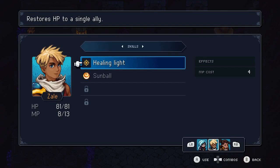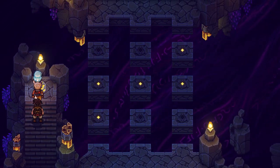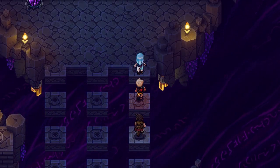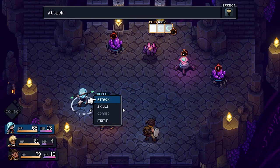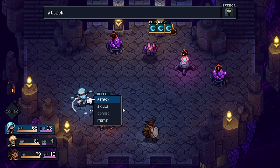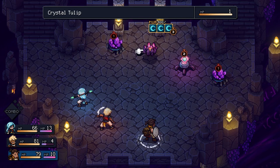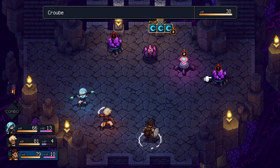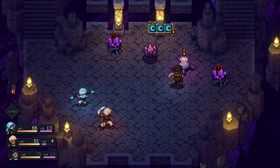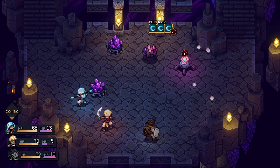I'm going to have Zale do a healing light on you. So that shows us the safe path. Got it. Dang it. Three turns. So in that case I'm going to boost it a little bit. 52, 38. You have one. I'm not going to be able to prevent either of those from attacking, so we're going to see if we can interrupt this guy as much as possible. There we go.